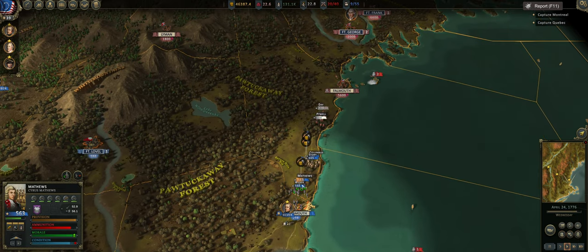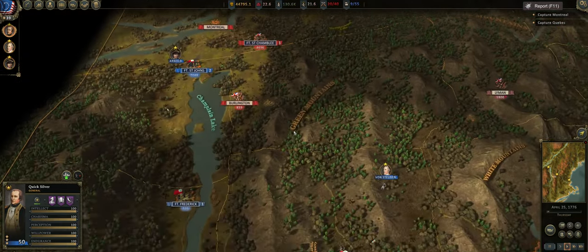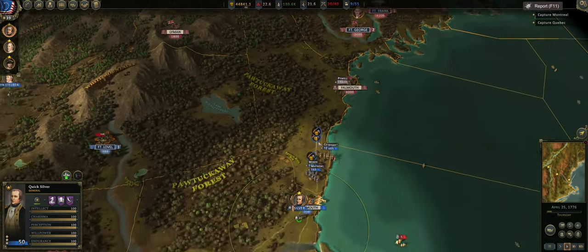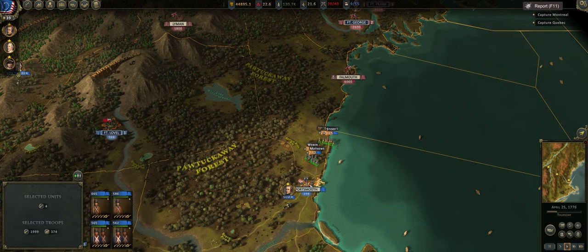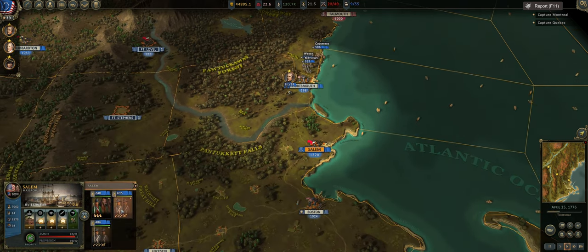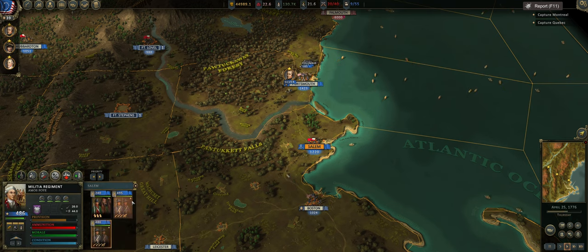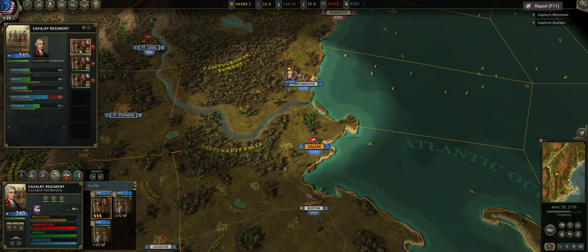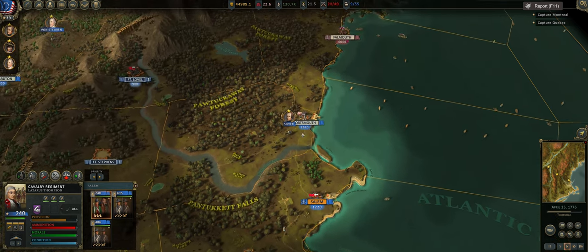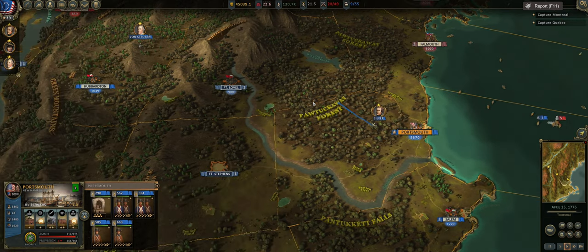The British are really in love with attacking Portsmouth this playthrough — it's pretty crazy. I would really like them to push with a stronger force. They keep sending these little three-regiment attack forces, and I don't think that is the way to go. I did trade out some forces. Our two fusiliers are resting in Boston. We have two new militia both with skirmishers in Salem — they have US muskets. And then we have this cavalry regiment with the short-round Bess 69s, because we can't make the better version yet.